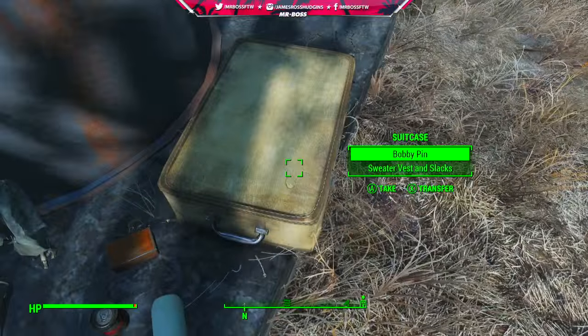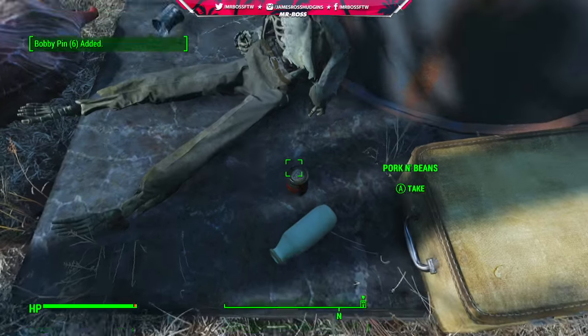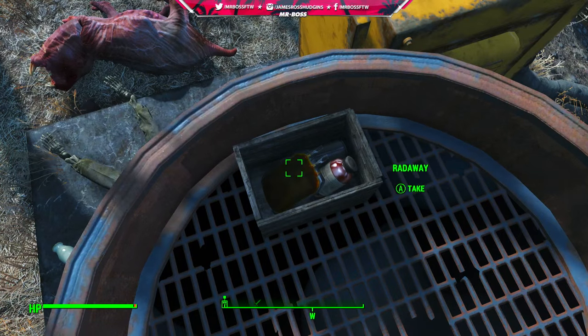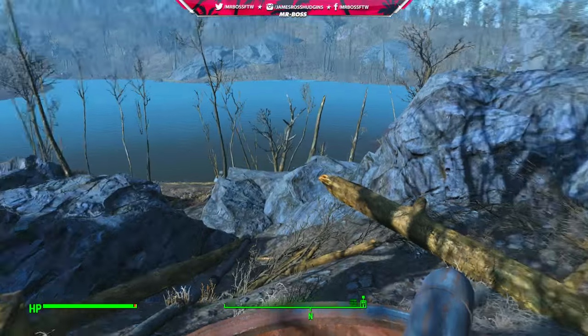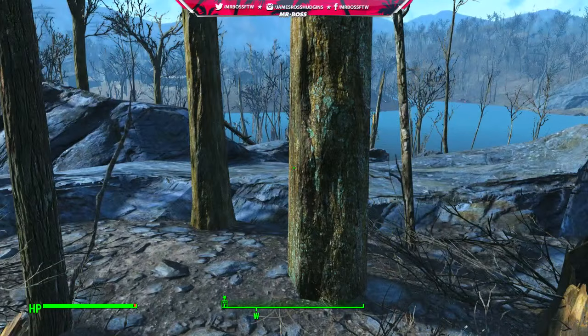And we're not done there. Next to that guy there's actually a bobby pin box in his suitcase — there's more bobby pins, which are of course very valuable at the start of the game. And you should also jump up on top of this container right here, where you'll find two Rataways, a Rad-X, and a Purified Water sitting in a box. So pretty nice takeaway for really just leaving Sanctuary after a few feet.